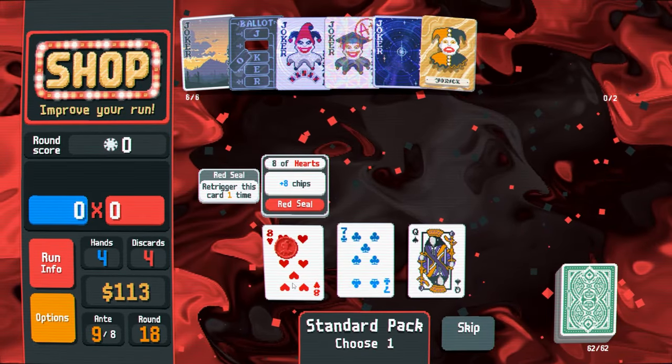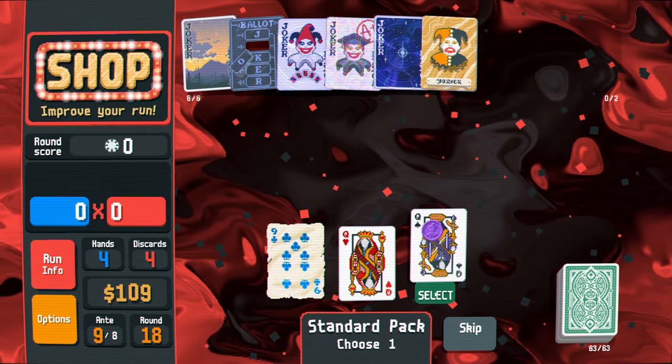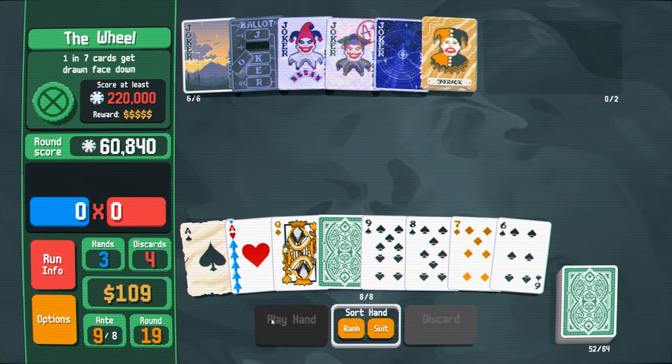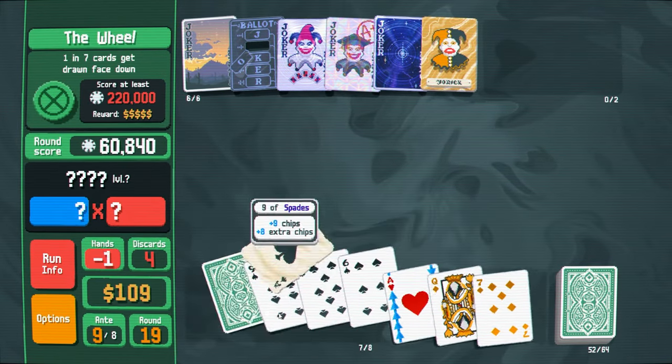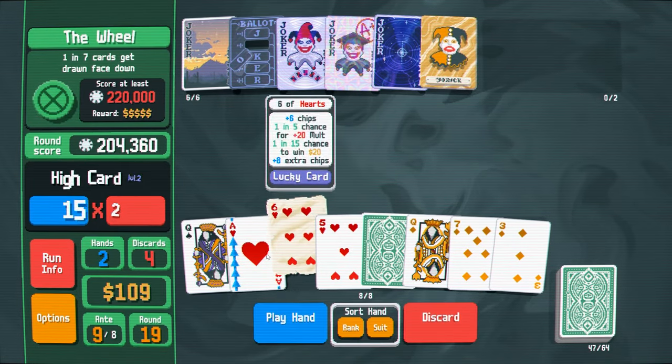Any aces? Nope. Let me just buy as many spades as I can. Aces, spades, banana — let's get it. Big points. We could go for a flush — yeah, that's a flush, let's get it. So it's actually 1 in 15 chance, not 1 in 20, but still it lands so frequently.